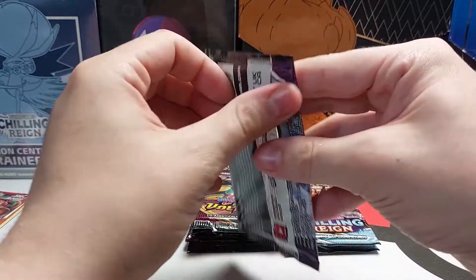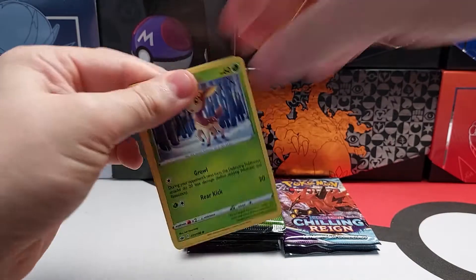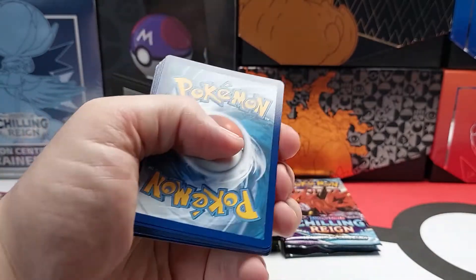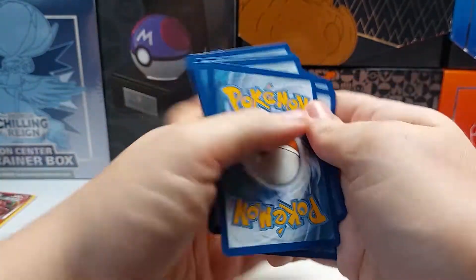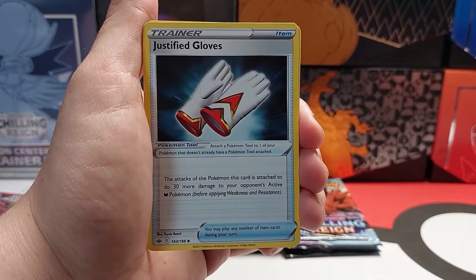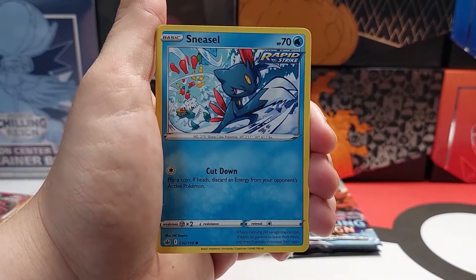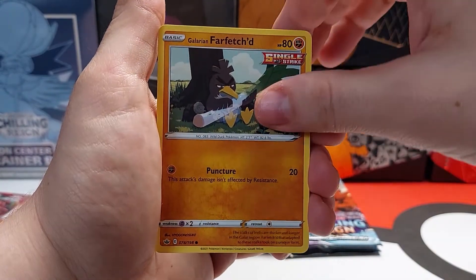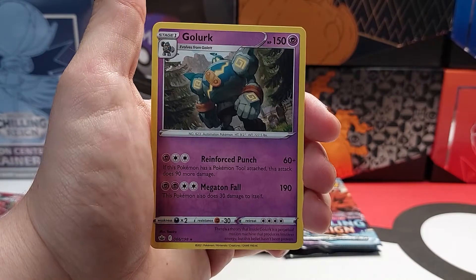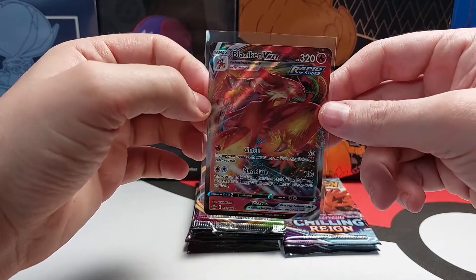Next pack. Code card. Energy. Justified Gloves. Deerling. Sneasel. Galarian Farfetch'd. Reverse Holo. And Non-Holo Rare. Almost forgot to sleeve up the Blaziken again.